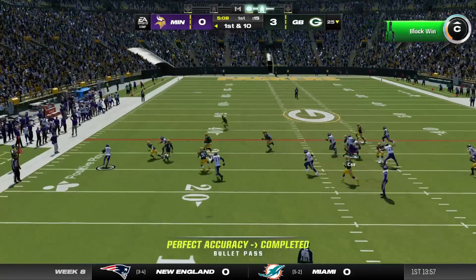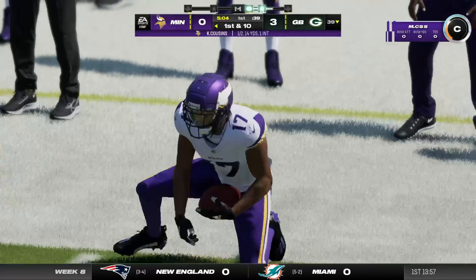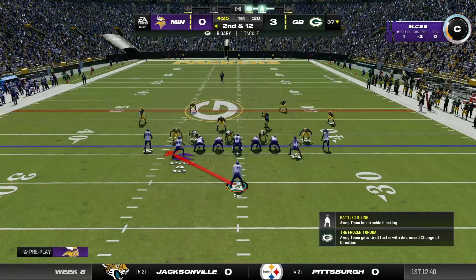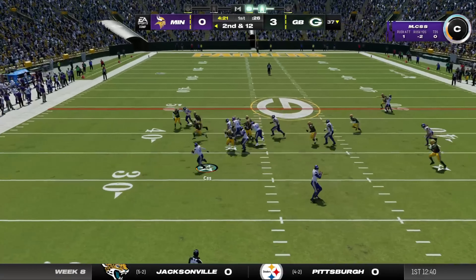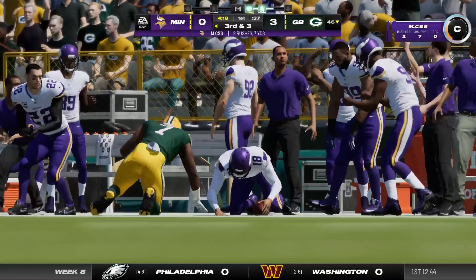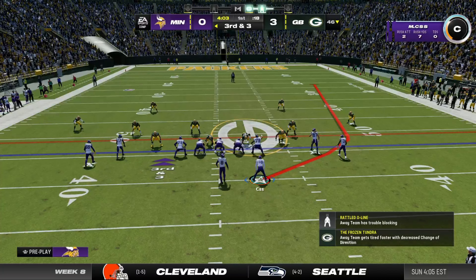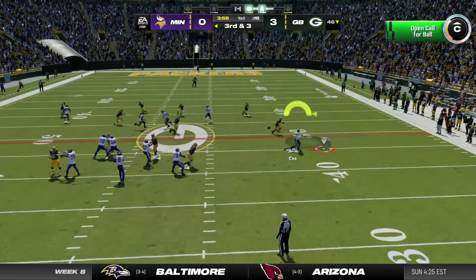Points on the table. Just three after they threw the pick — their turn now back out on the field. On first down they run it, lose a couple, come back on second and 12 and keep leaning on the running game. He's able to get this one out closer to midfield, across the 45, setting up a third and three.